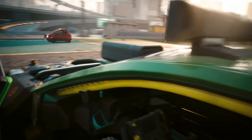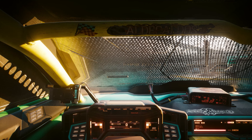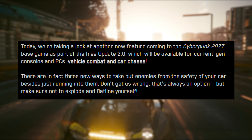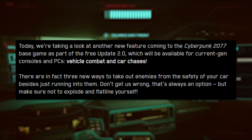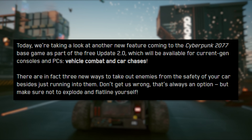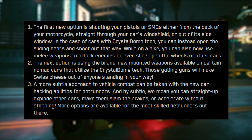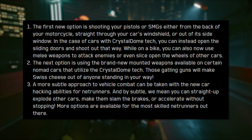Before we get into the Night City Wire stream, we have to talk about new details regarding the 2.0 update's vehicle combat and car chases. From the Cyberpunk news feed: today we're taking a look at another new feature coming to Cyberpunk 2077's base game as part of the free update 2.0, available for current gen consoles and PCs. There are in fact three new ways to take out enemies from the safety of your car besides just running into them. The first option is shooting your pistols or SMGs either from the back of your motorcycle, straight through your car's windshield, or out of its side window.